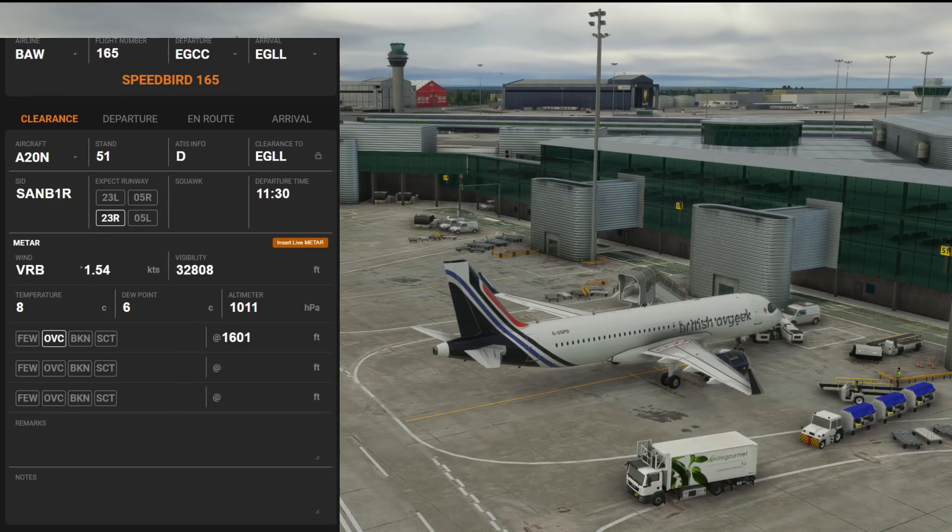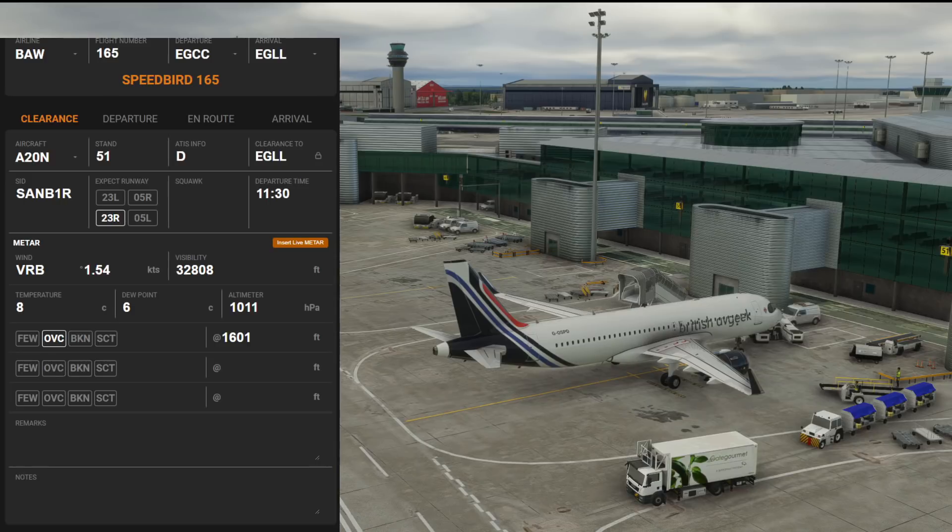I prefer feet personally. At the bottom there are remarks and notes tabs where you can add whatever you want. They are expandable and you can click and move them around.